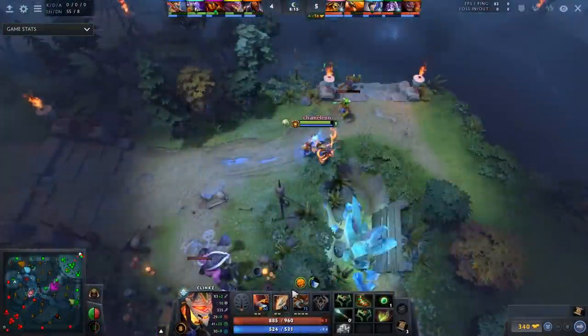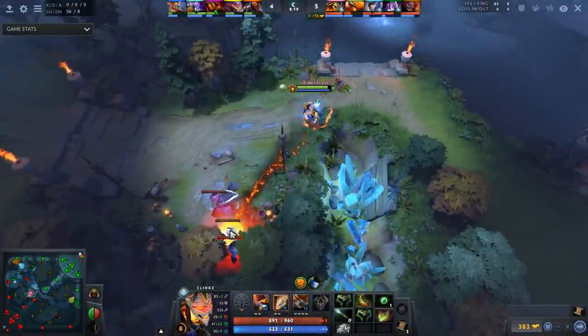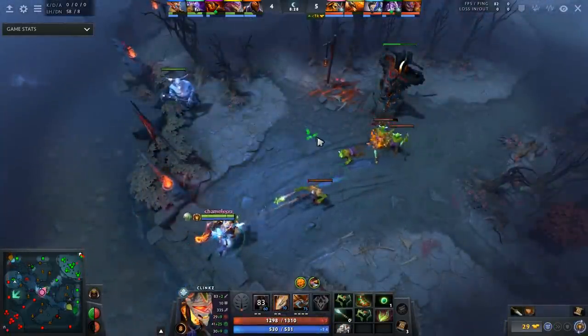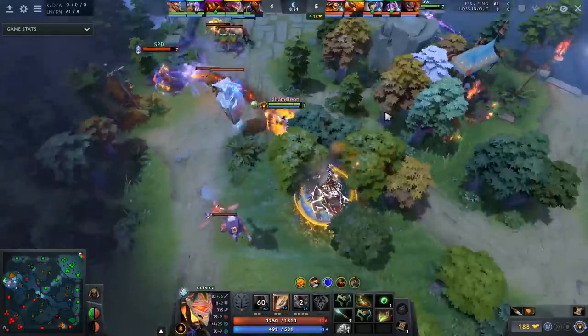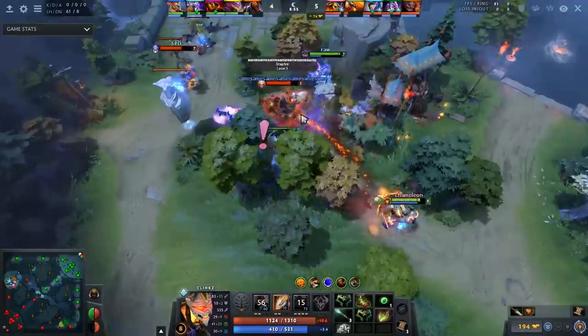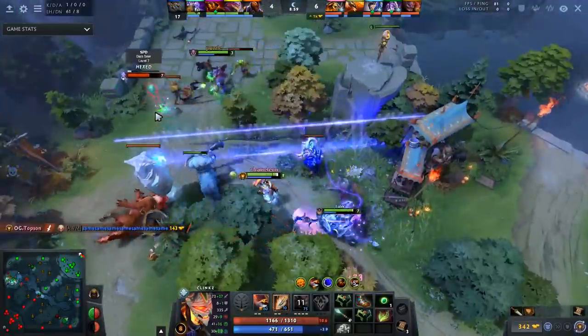In this game, watch how Topson before his first rotation had Death Pact available for a while, and he only commits it when he can deny Amber a camp and his level 8 ready to gank. Once he handles the wave so that he doesn't take tower damage, he rotates, and you can clearly understand why Death Pact is so important. The extra HP makes you able to dive towers, and with the extra attack speed from Skeleton Walk, he kills, getting his first 5 damage.